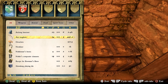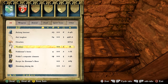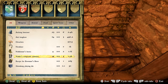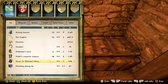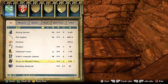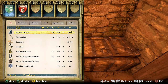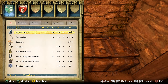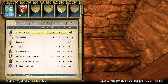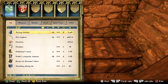We have the Ash Longbow. While it's not the best, it's probably the second best bow in the game — only three damage off the Yew Longbow that we got earlier, which is the best bow in the game. Then we've got 317 Groshens, another necklace worth 1,000 gold, Nobleman's Boots worth 1,100, the Noble's Composite Chaucers worth 1,300 — just sell those as we got better ones earlier. We've got the Recipe for the Bowman's Brew worth 265, and the Shrinking Playing Die — actually one of the best dice in the game, properly loaded in favor of its holder, great if you want to gamble.